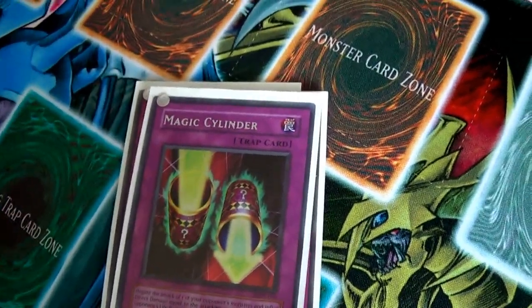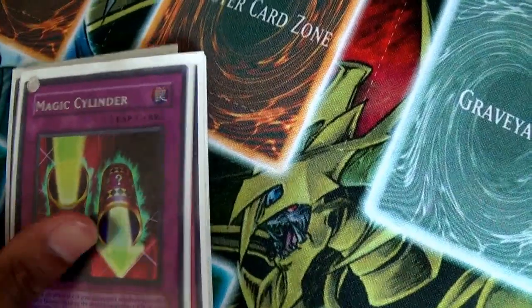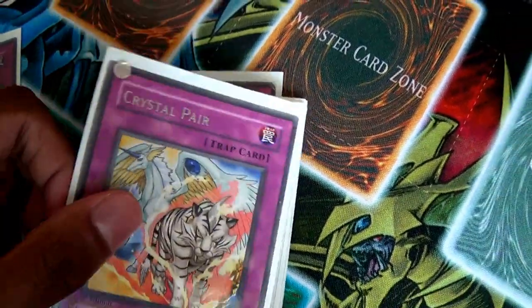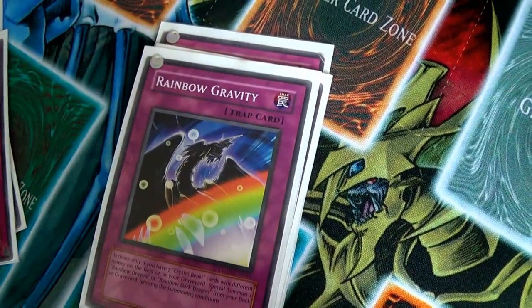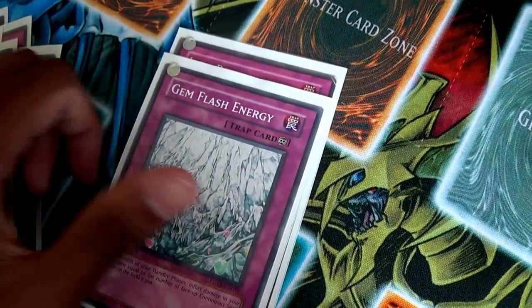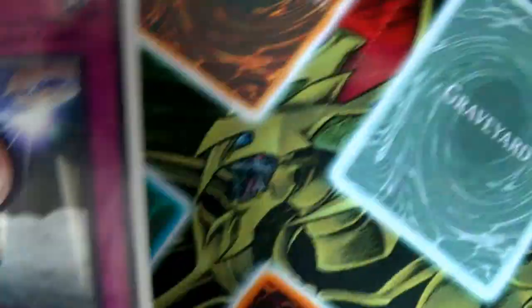And that's it for the spell cards. For the trap cards: a Secret Magic Cylinder, two Crystal Pairs, a Rainbow Path, Rainbow Gravity, Crystal Regeki, Gem Flash Energy, and last but not least, a Last Resort.